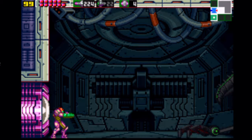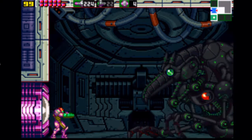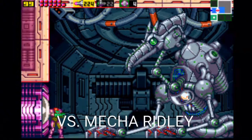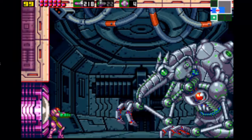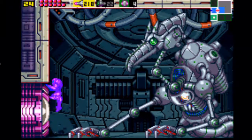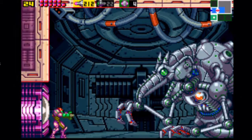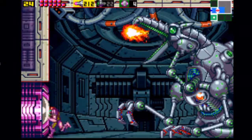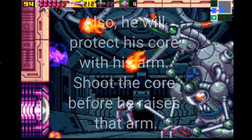As he slowly crawls over to you — meet Mecha Ridley. Not Meta Ridley. Mecha Ridley. What you want to do is start dodging his claw when he raises it by jumping. You're on the left side of the screen this whole time and you want to shoot the outer core with your missiles.